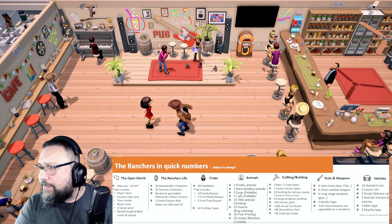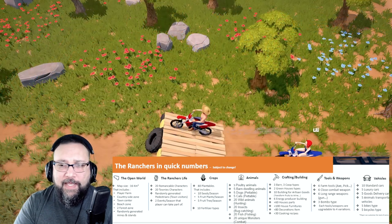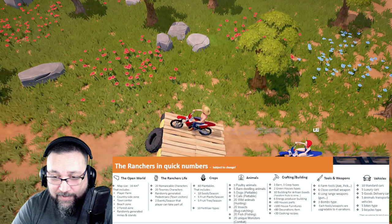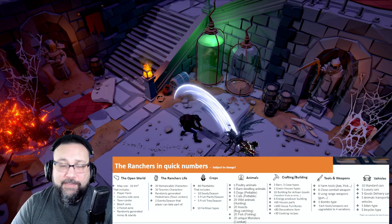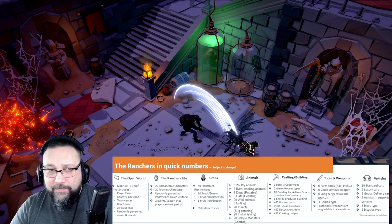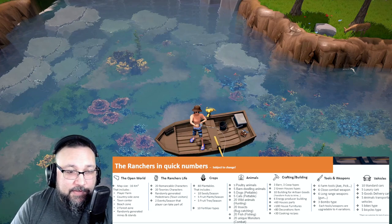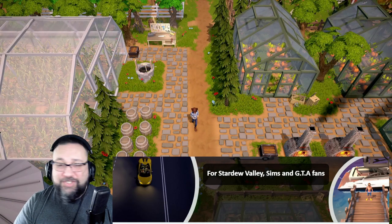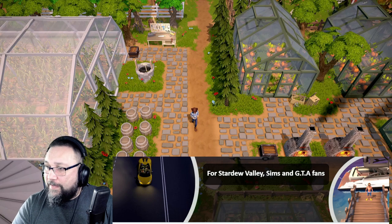We did see some vehicles in the trailer from the deliveries and the day and night cycle. There are 10 standard cars, 5 luxury cars, 5 goods delivery cars, 5 animal transportation vehicles, 5 motorcycles, and 5 bicycles. For Stardew Valley fans, Sims fans, and GTA fans — come on, you can't beat that. I'm really excited about this game, I truly am.